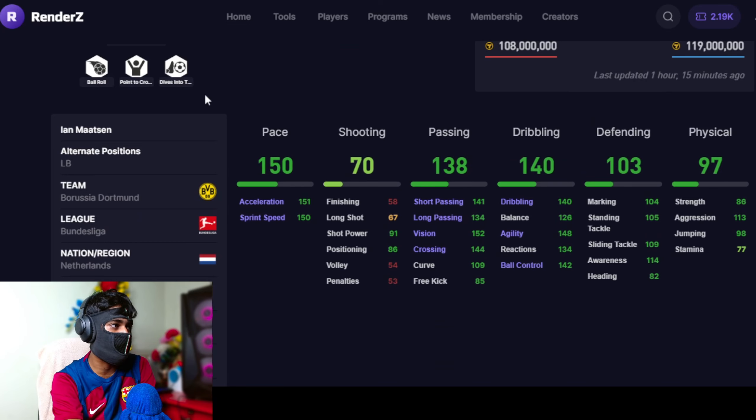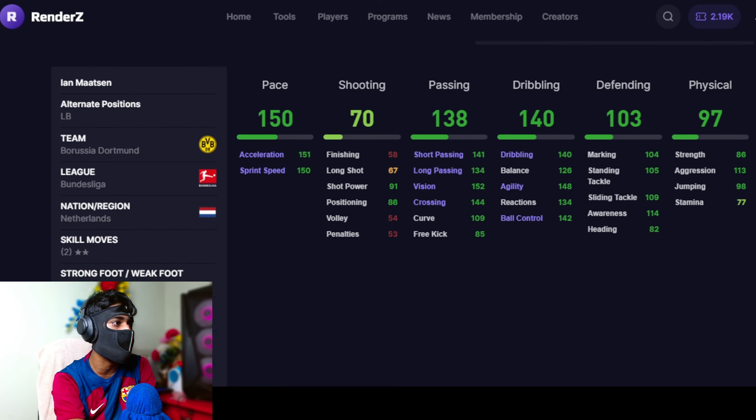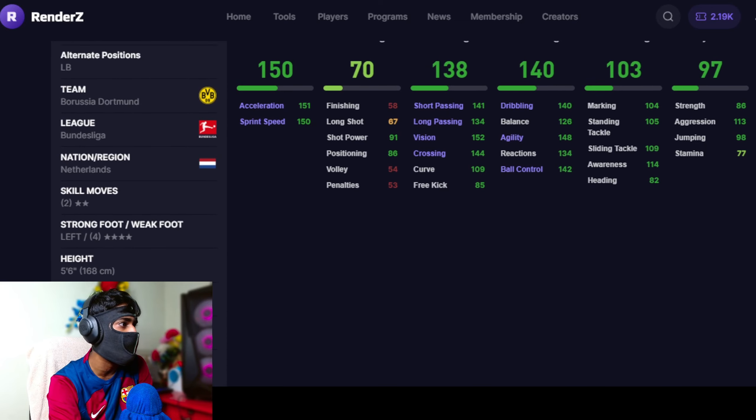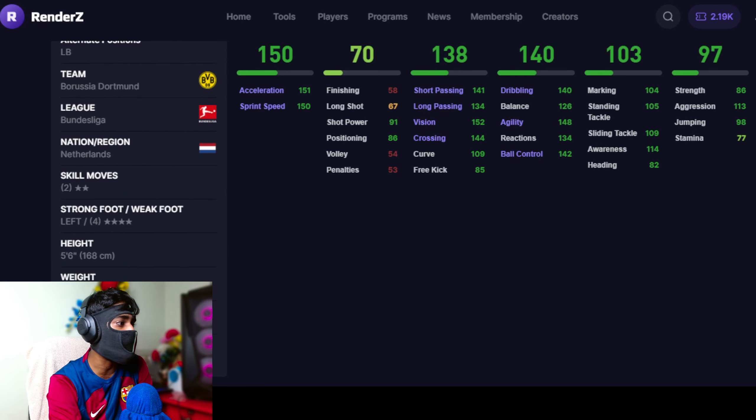Now coming to the best left wing back in FC Mobile, we have gone with Masthen. Not much options available when it comes to left wing backs. He has 151 pace, 103 defending, 140 dribbling, 138 passing. Definitely attacking minded — he has a high attacking work rate, medium defending work rate, two-star skill moves, and five foot six inches of height. Bro is shorter than me — shorty.